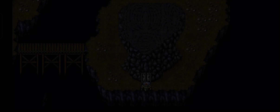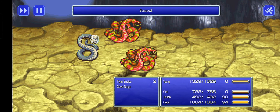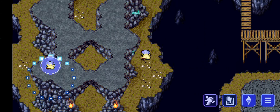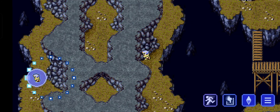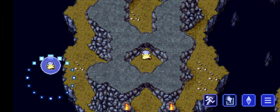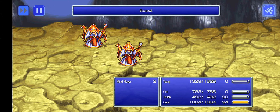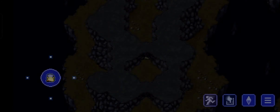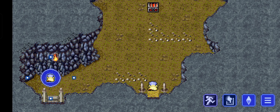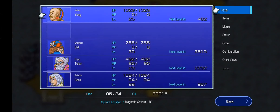Go over here. Bunch of snakes - run away from those guys. Can't get through there, we'll have to go up the center. We've done enough grinding, so no need to fight every single enemy. Fairy Claw - okay, that's for Yang.